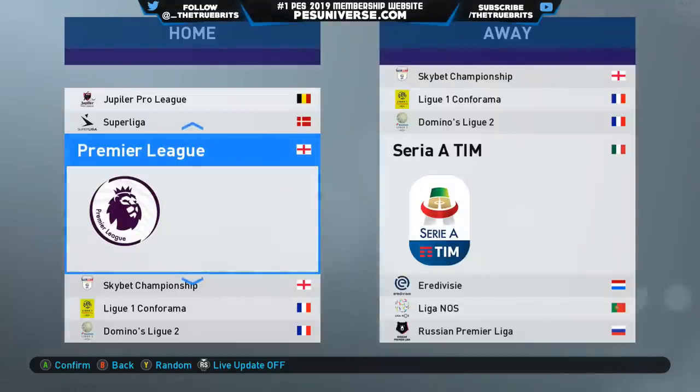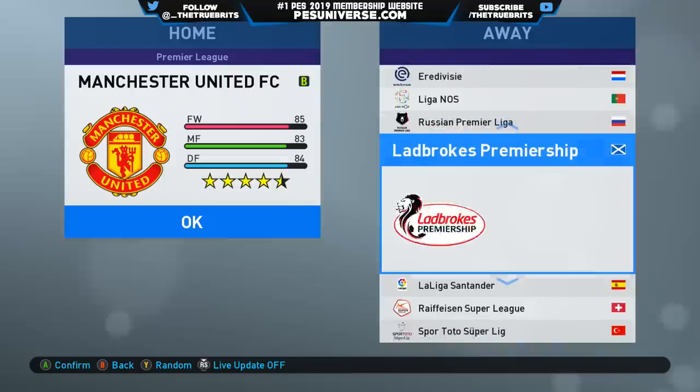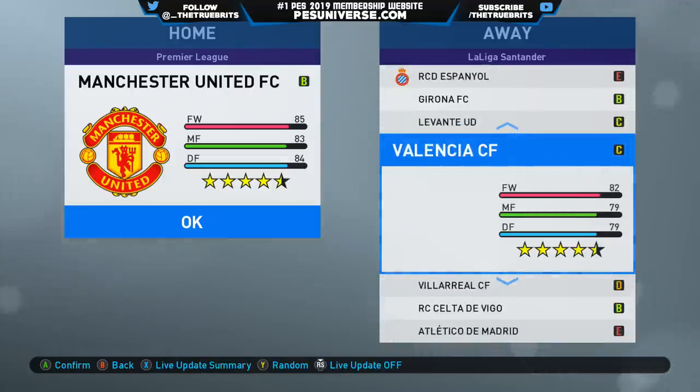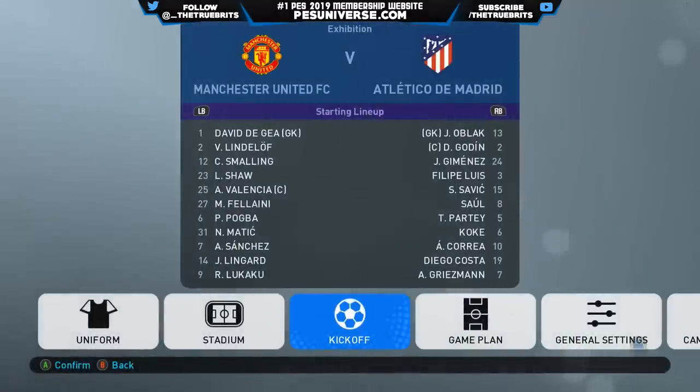Welcome ladies and gentlemen. Today we have got a new stadium to take a look at — Old Trafford — and we're going to have a look at the gameplay to see if it's any different. I've downloaded this gameplay tweak, it's basically one file that you replace in the data folder on PC. He says it gives the AI a little bit more variety when they attack and more fouls, so we're going to test that. We're going to do Man United versus Atletico Madrid since I haven't played with Atletico yet.